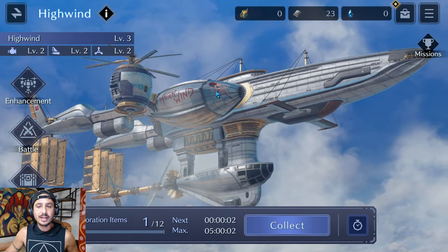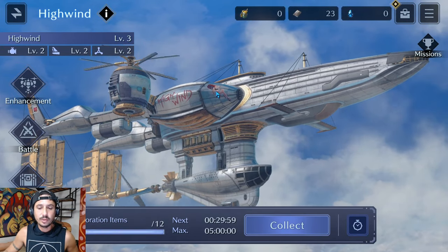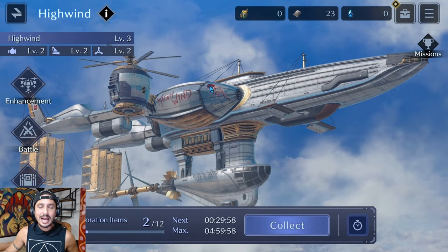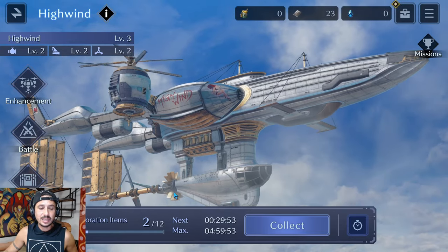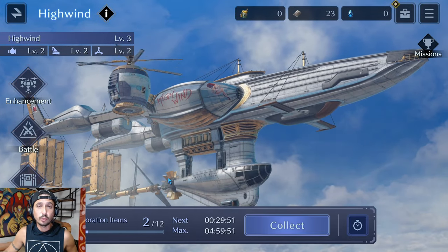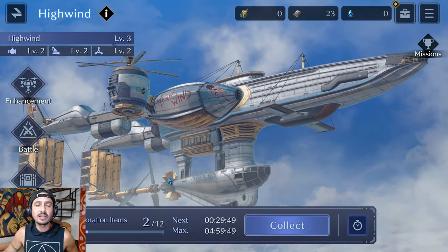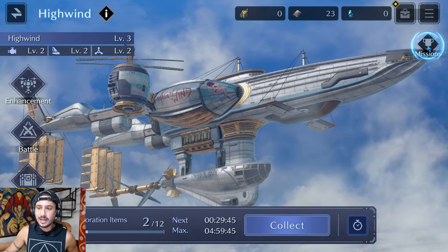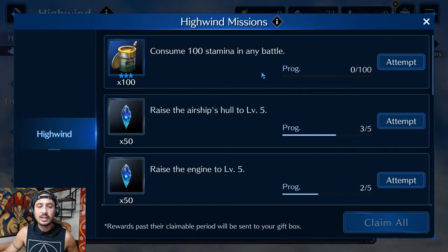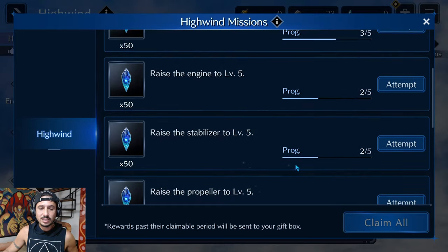The High Wind can be leveled up, and there are different parts of it that can be leveled up as well. As you level it up, it's going to increase the capacity in which you can find exploration items — kind of like the leveling gathering events we've been doing. There's also a set of missions you can do to fully raise these up.